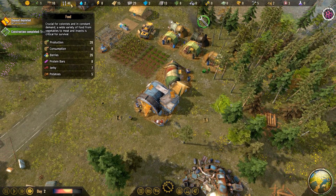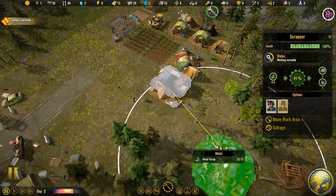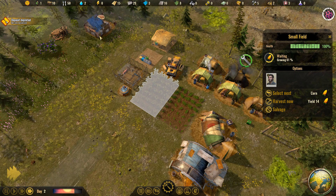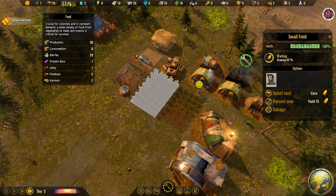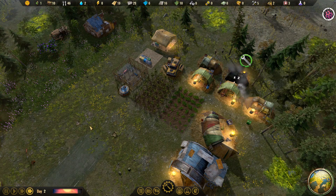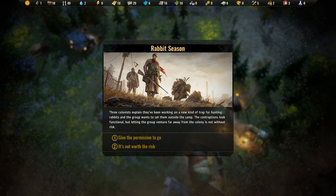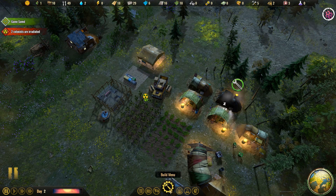It says right now we are producing 28 food and consuming only 8 — doesn't seem all that bad. Of course, you're going to be consuming food before the crops are harvested, so it's not like I'm getting 30 food per day. Over the long term though, we are producing significantly more food than we're currently consuming. The colonists want to try out a new trap for rabbit season — three colonists explain they've been working on a new kind of trap. I gave permission, but two colonists got radiation sickness.